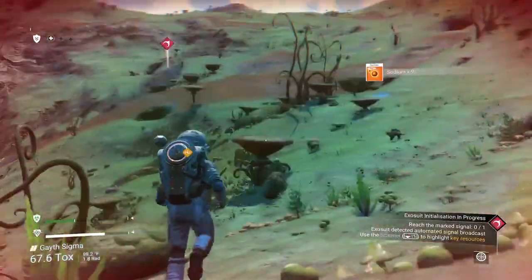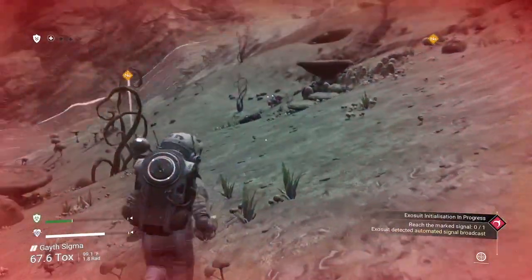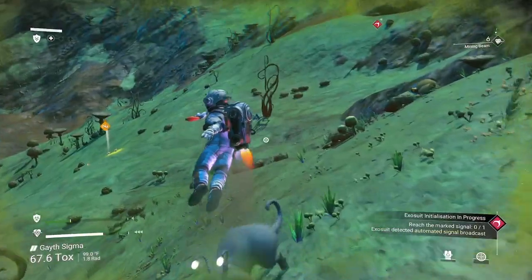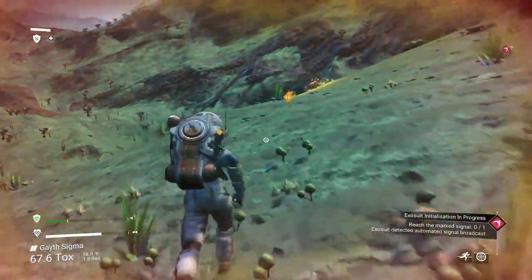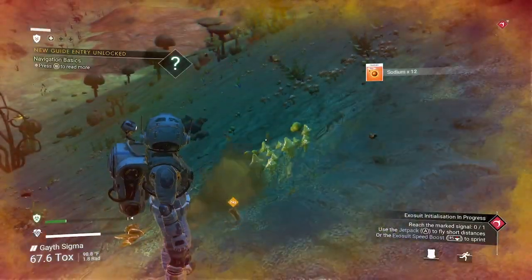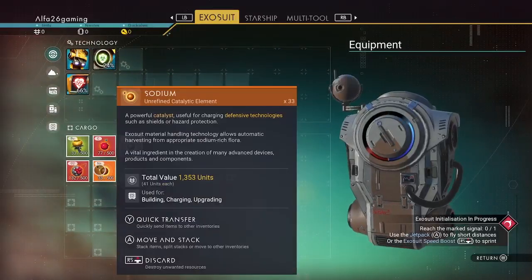Okay so now we actually got a little bit of a start here. We're not gonna survive on this planet for very long if we don't have more sodium. We need oxygen, we need everything. This is gonna help - toxic protection falling. This will make it so we can survive a little longer.